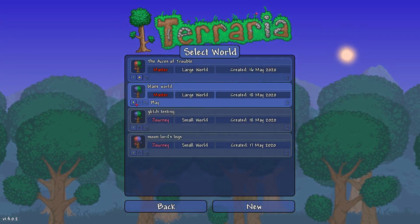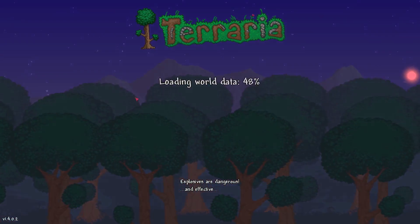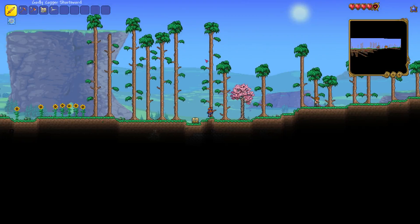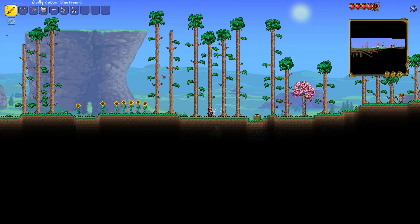We're going to do this world back on single player. Back on single player, I'm just going to take some wood and a platform. I don't have a hammer — I need a hammer.